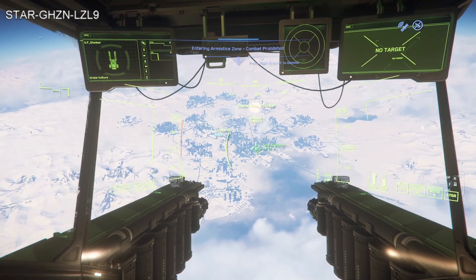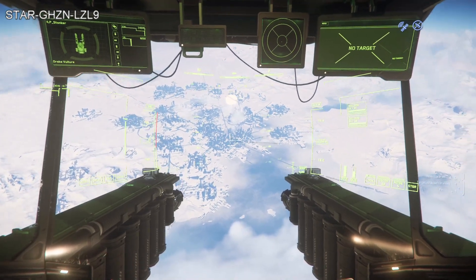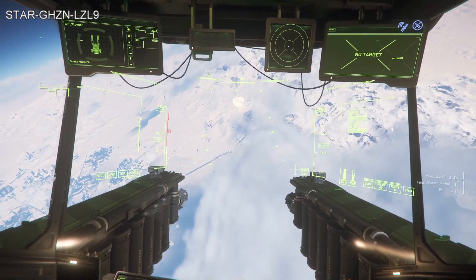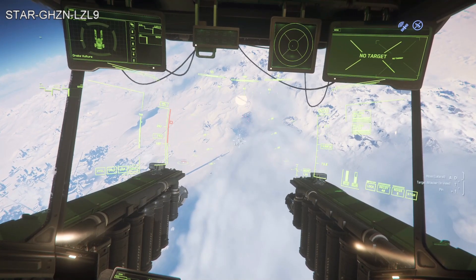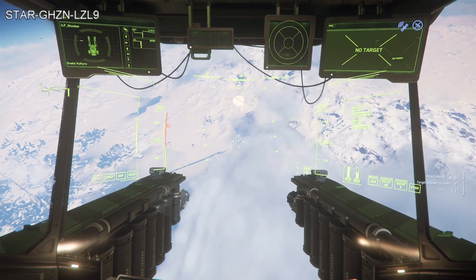Make your way — either start in New Babbage, which is this city right here, or make your way to New Babbage like I've just done, and head over here under the clouds. We're going to go into the spaceport and we're going to land our Vulture here. I was just trying out some salvage, and a lot of stuff has changed with the salvage.